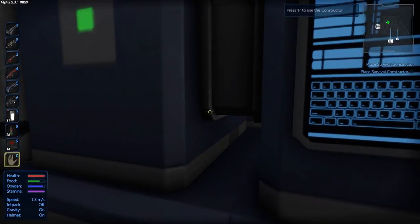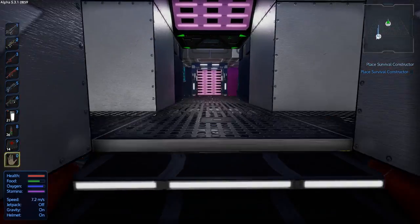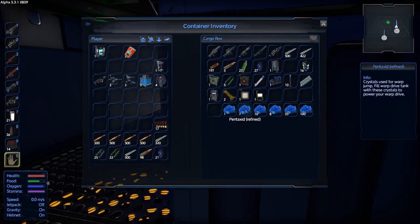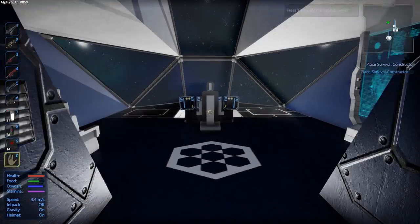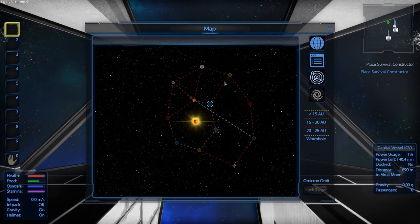I went ahead and got way more blue crystals. I figured a trip to where I'm going and back is going to run me about 250 of these. Let's check the map — these have jump lines. I can't go straight from Akua to Masperon; I think they want us to go around these lines to make warping a big deal. Oh, and there's actually a wormhole here — is that an instant jump? I didn't even notice that wormhole.